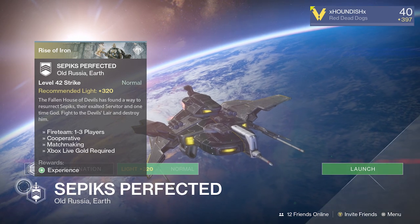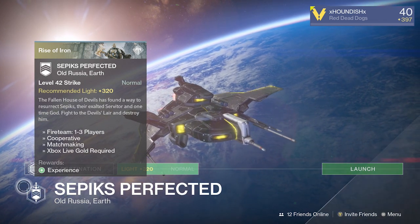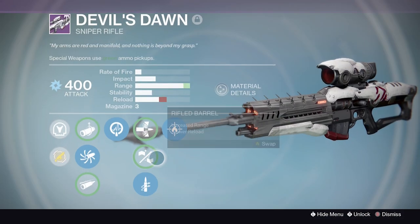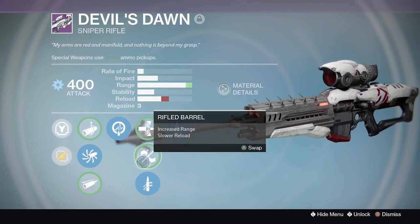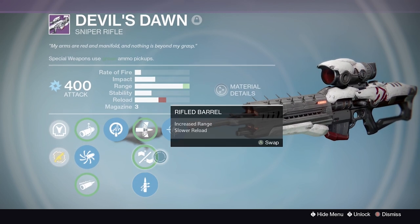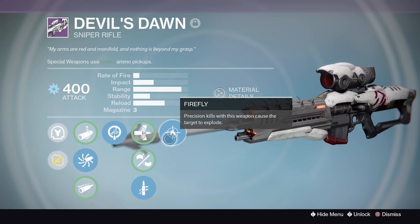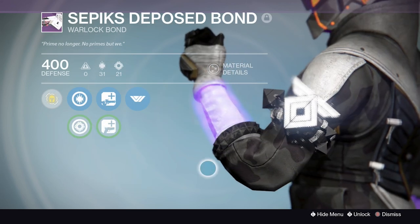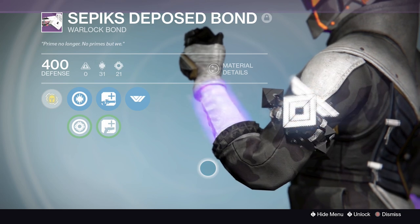Up next we have the Devil's Lair or Sepix Perfected strike. From here you can obtain the Devil's Dawn sniper and the Sepix Disposed Bond for the Warlock. The Devil's Dawn sniper is a heavy-hitting sniper with fixed bonuses. The elemental damage properties of strike-specific special or heavy weapons are always randomly rolled, which can be pretty useful. The Warlock bond changes from the Warmind logo into the SIVA icon, which is pretty awesome.